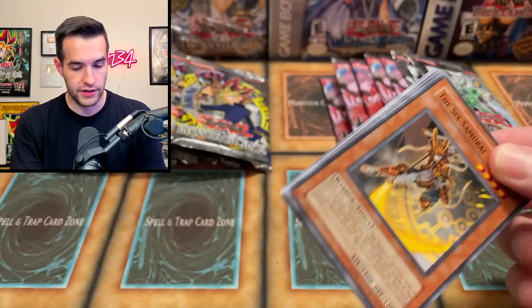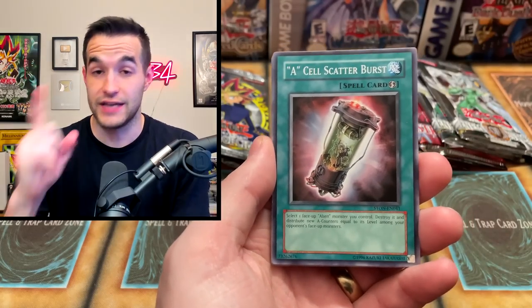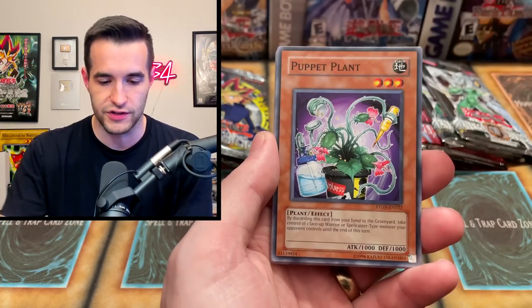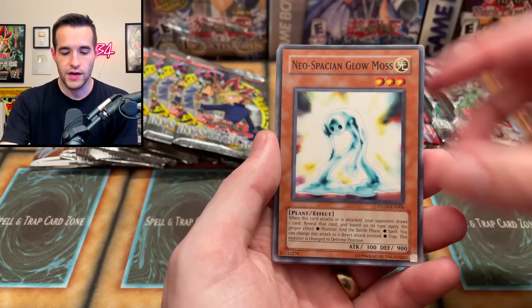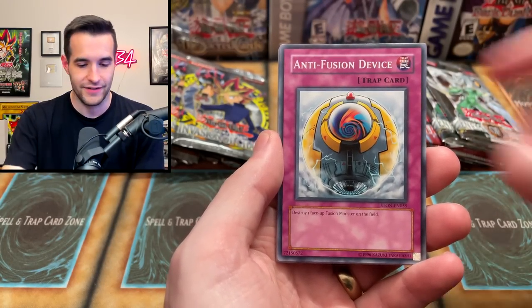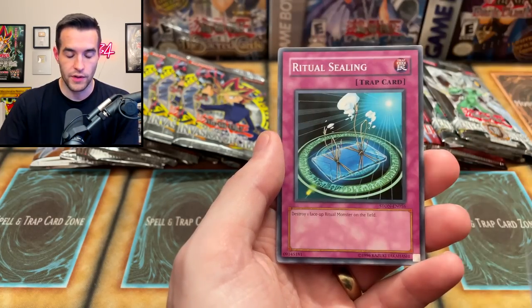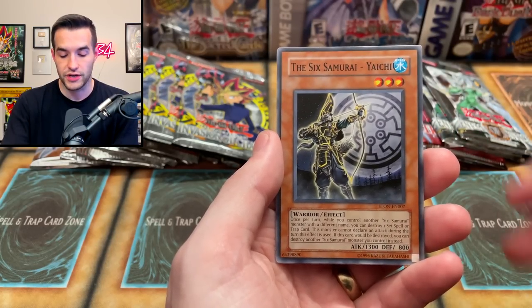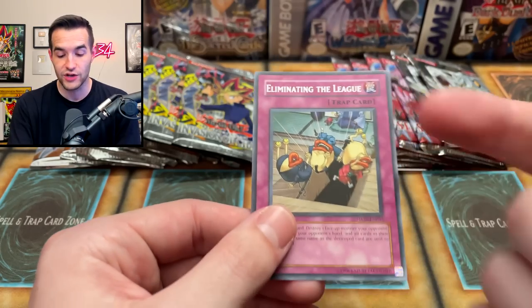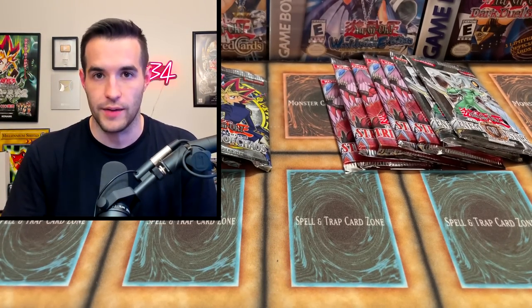This pack is not wanting to lay down. Can we pull Air Neos out of Strike of Neos? That would actually be worth more than the Ultimate Rare, which is pretty weird even if it's just the Ultra. Puppet Plant, Glow Moss, Anti-Fusion Device — destroy one face-up fusion monster on the field, that's all it does. Six Samurai, Kaki Gorilla of Dark World, Ritual Sealing, Yaichi — pretty cool Six Samurai card — and Eliminating the League. Why are all these always trap cards? It feels like every single rare in Strike of Neos was a trap card.